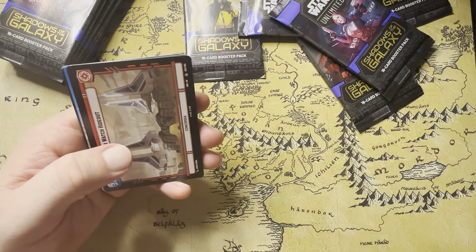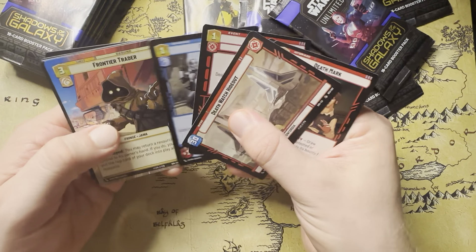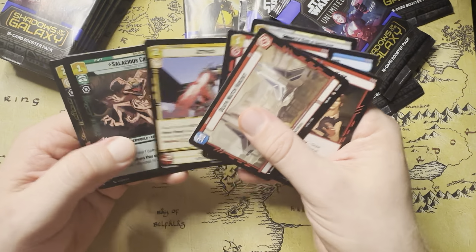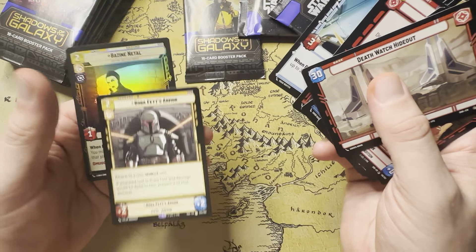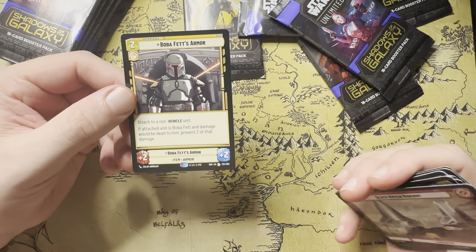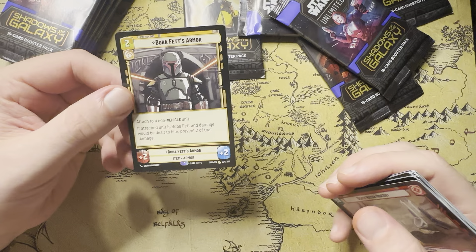Rare Leader here, Death Mark, Final Venture Traitor. Our rare is going to be Boba Fett's Armor — this is actually a pretty decent card. Attached to a non-vehicle, it attaches Boba Fett and the damage we've been trying to do. Not bad at all.